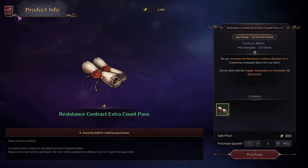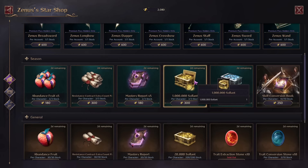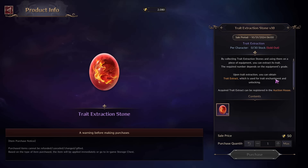The other options are Contract Rites. You can gain one extra per scroll you spend, which is useful, and this is the best way to get Solent plus Contract Tokens rather than buying Solent directly here.